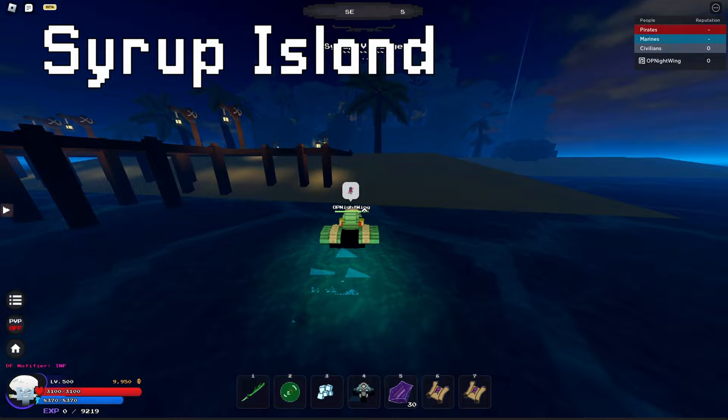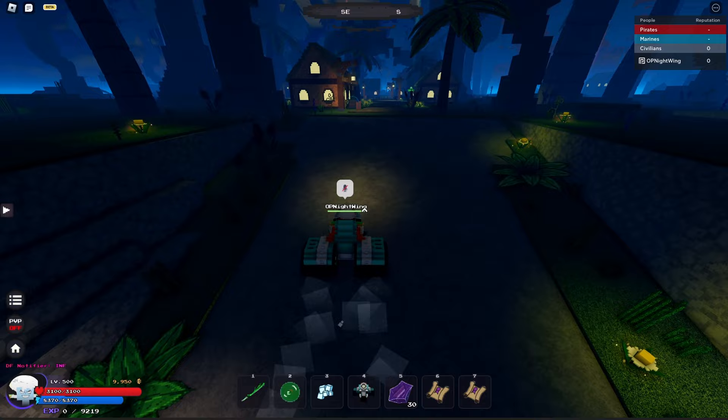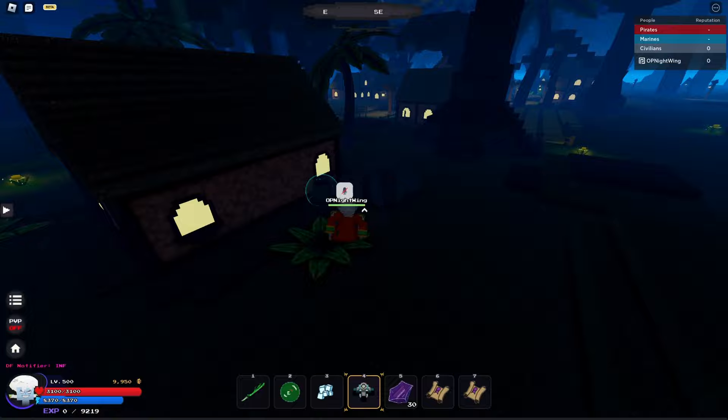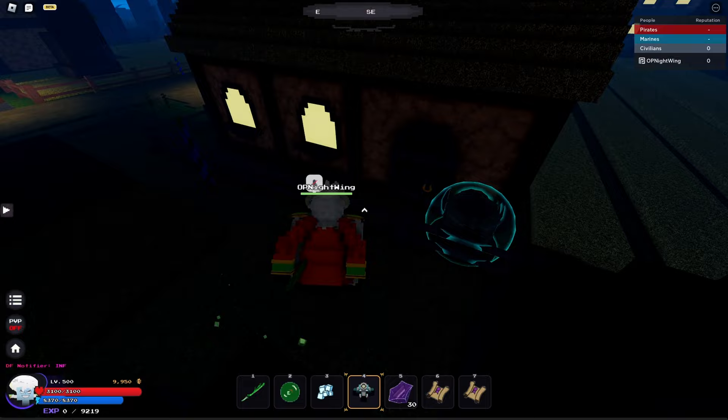For the barrels on Syrup Island, if you're looking at the island, just come up this ramp. The first barrel will be located right here at the edge of the ramp to the left. Another one will be right behind this house to the right of that barrel. The next one will be right here in between this tree and this house. And the last one will be right next to this other tree.